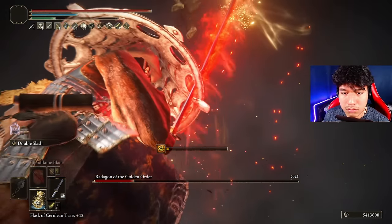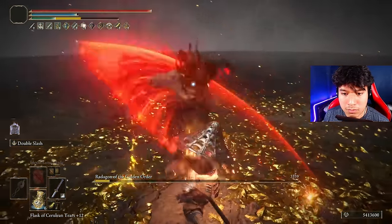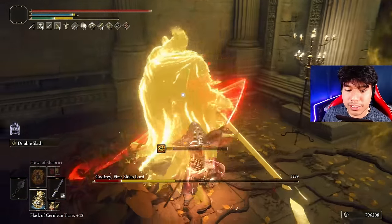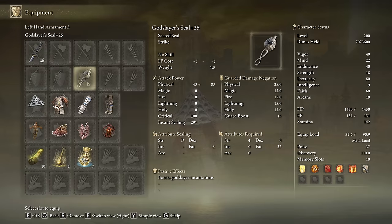I would say both builds are really good, but we will see if this Nagakiba setup is better than the Rivers of Blood at the end of this video. First I'm going to show you the build, and then we will fight every major boss without taking a single hit. We are going to be using the Nagakiba on plus 25 with the Double Slash Ash of War on the keen affinity, and we need the Godslayer Seal to increase the potential of Bloodflame Blade and to cast our main buffs.